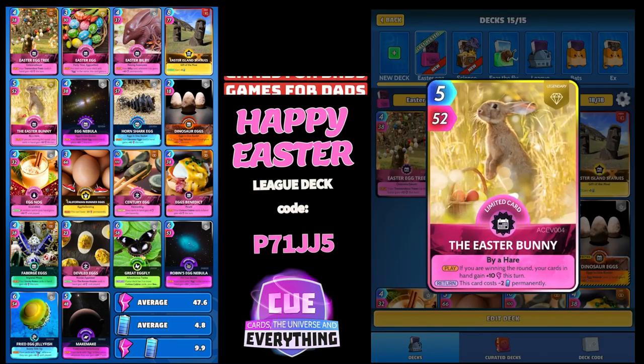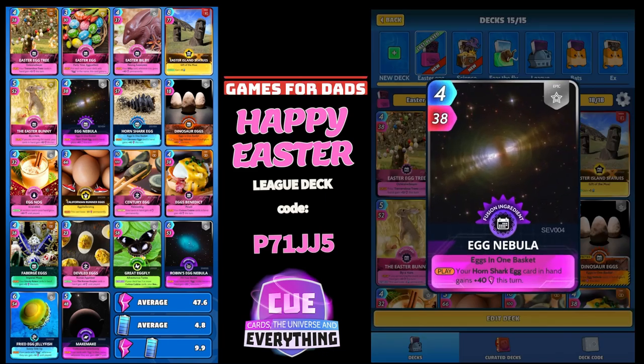Moving on, the Easter Bunny — that cute little bunny — 5 for 52, a limited legendary. On the play, if you're winning the round, your cards in hand gain plus 10 this turn. And on the return, this card costs minus two permanently. Pretty useful, do like that one.